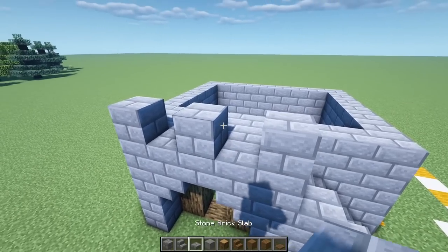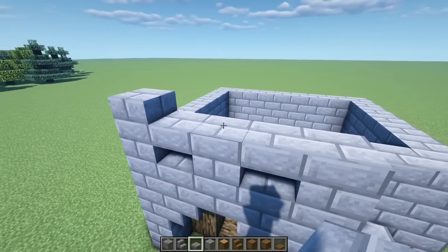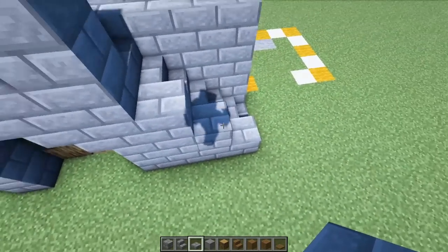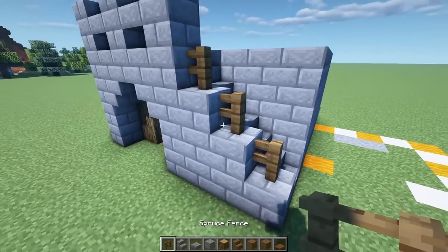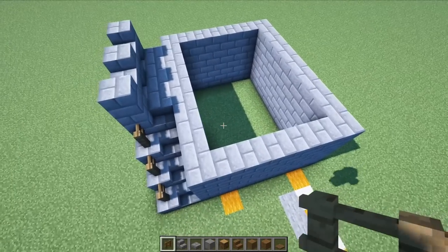Next, put slabs — one in this corner, one over here, and then slabs one, two, three on top of those four blocks. On this edge, grab some spruce fences and go down one, two, and three. Once this foundation is in place, start lifting up blocks above for the second floor.